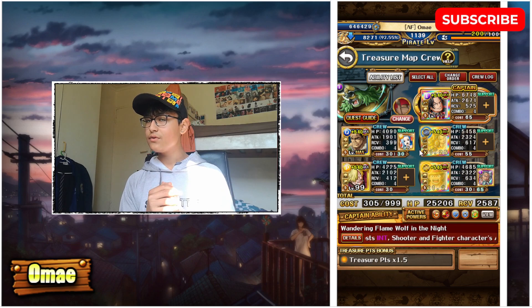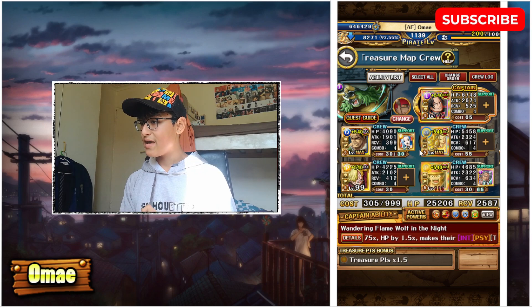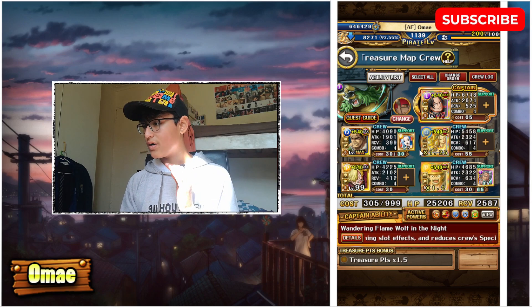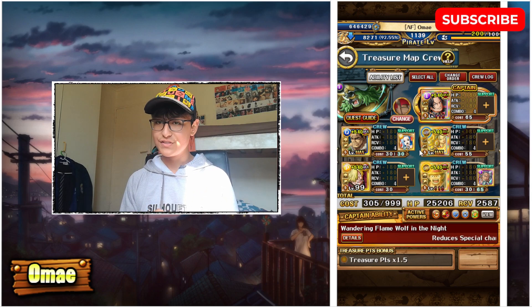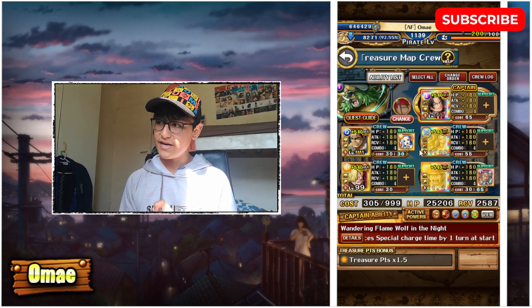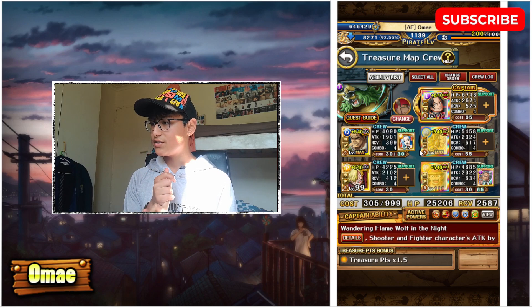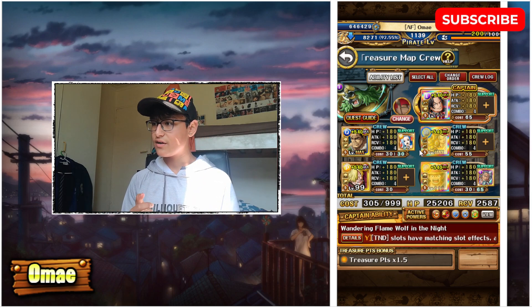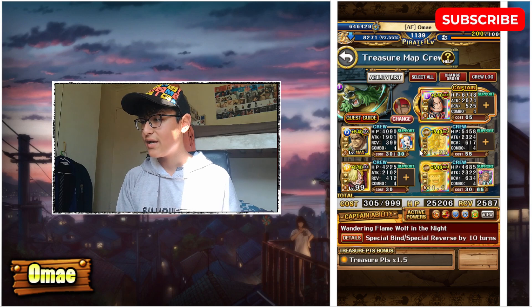On the final stage we'll use Akainu to bring enemy defense down to zero, proc it with a conditional attack boost, and get around 5 of the turns of paralysis. Then we'll use the support of Rayleigh on Luffy to get around the last 2 turns of paralysis. Luffy is there as a stat stick — he's a Fighter character so he gets boosted by Halloween Ace. On the final stage use Akainu and if you want, also use your friend captain Ace's special.